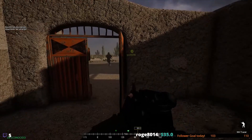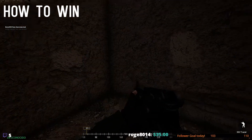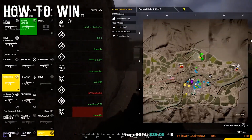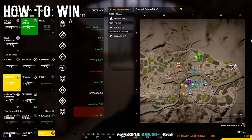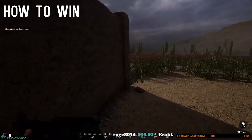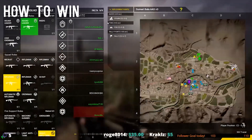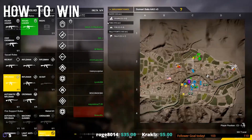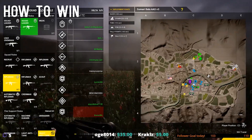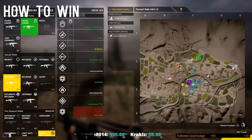Each of the games have different goals. Squad and Post Scriptum are very similar — you're going to end up trying to control the majority of the map in order to cause bleed in the game mode AAS. In Invasion it's a little different: there's one side attacking and the other side defending. If the attacking side runs out of tickets or manpower, they lose. If they take all the objectives, they win. Or whichever team runs out of tickets first also loses.